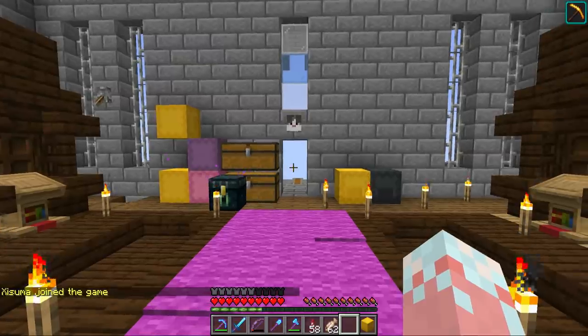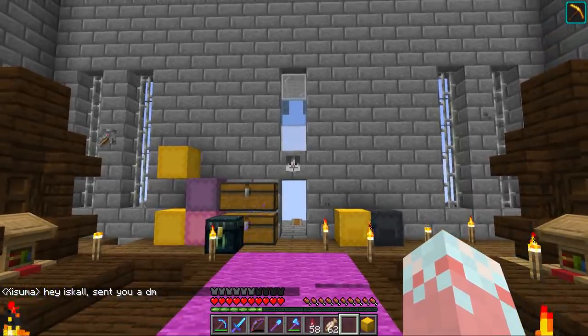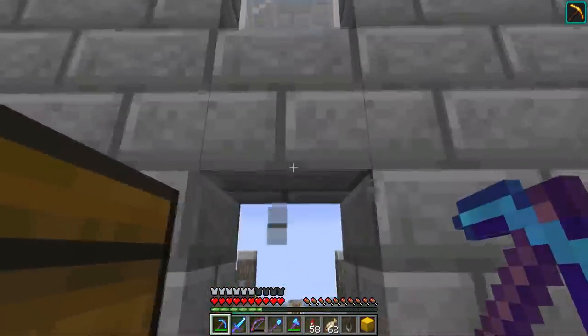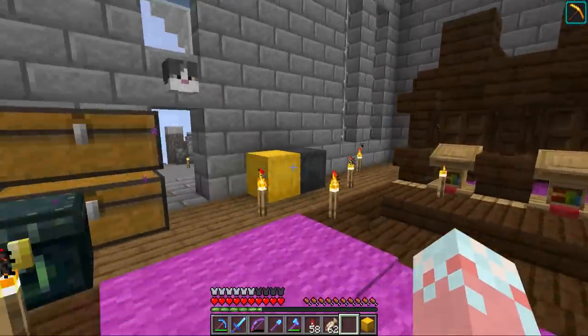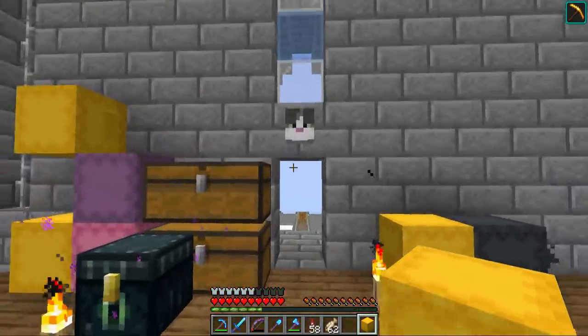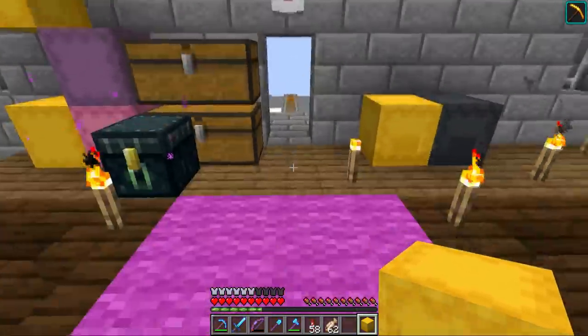I may have had a slight accident and I am so sorry — look, it's Jelly's head. I accidentally murdered Jelly. To be fair, it wasn't totally my fault — Jelly was following me to the guardian farm, I was killing the guardians, and she was in with the guardians. It absolutely sucks, but on a good note we do now have a head.